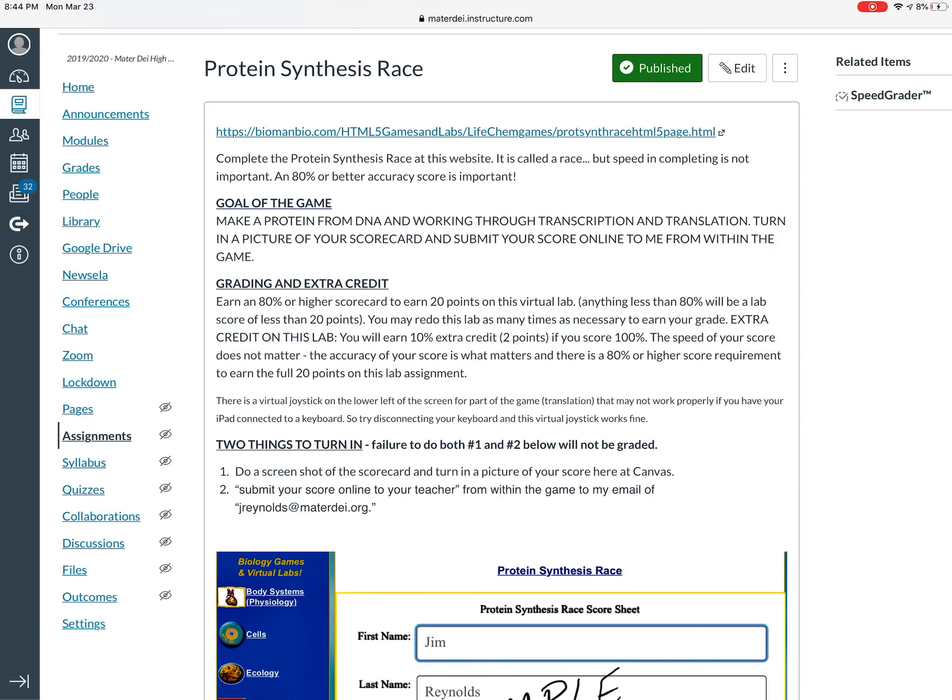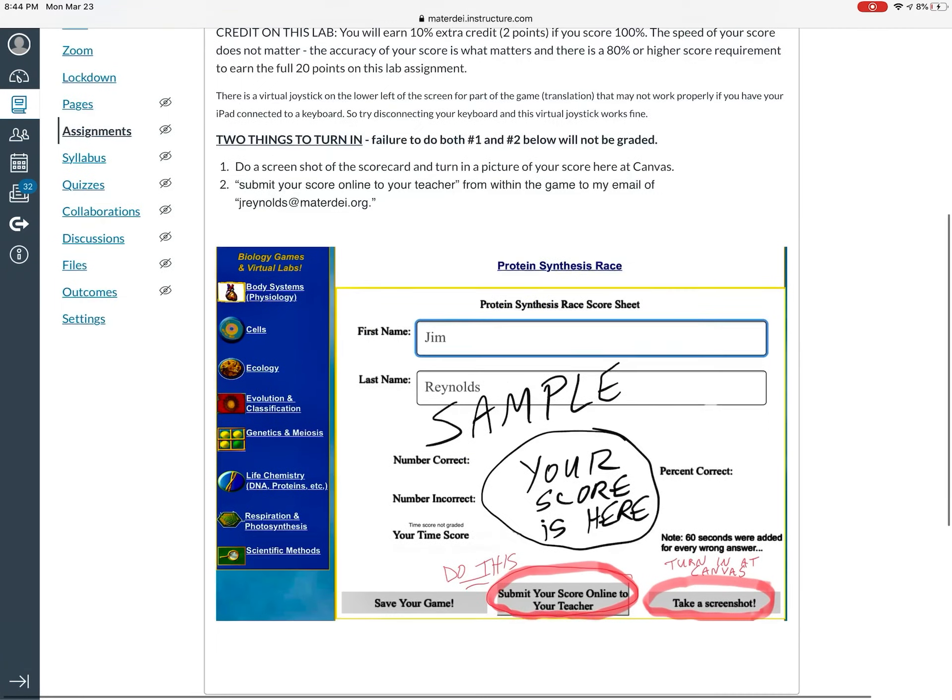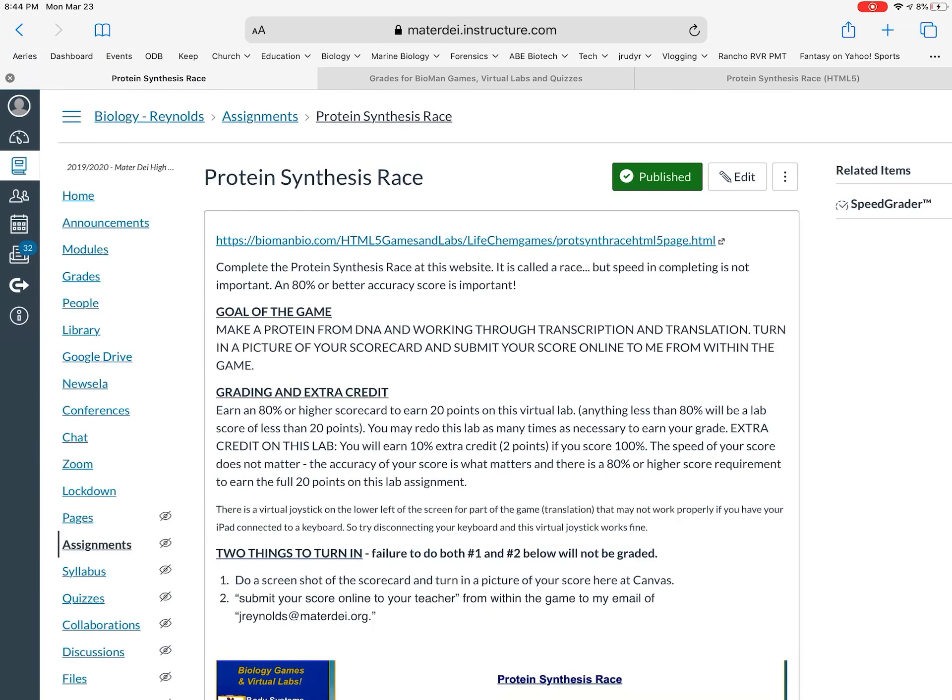This happens at the site of the ribosomes with the help of the three types of RNA: messenger RNA, transfer RNA, and ribosomal RNA. This is what the scorecard looks like. Speed is not important — however, it's called the protein synthesis race because this happens within a matter of seconds inside your body. You're graded on accuracy: score 80 or higher and you earn the 20 points on this lab. Anything less earns a lower score. A 100% score earns two points extra credit, and you can redo it as many times as you like.